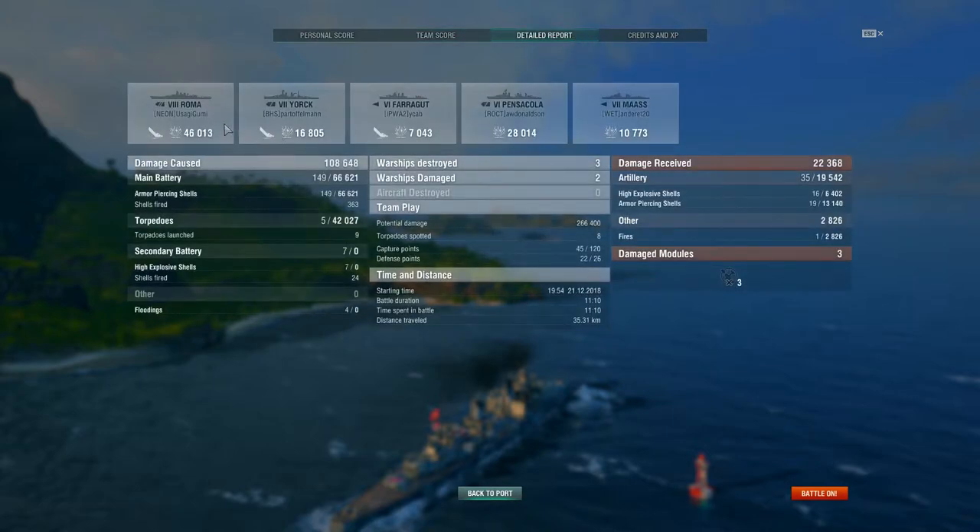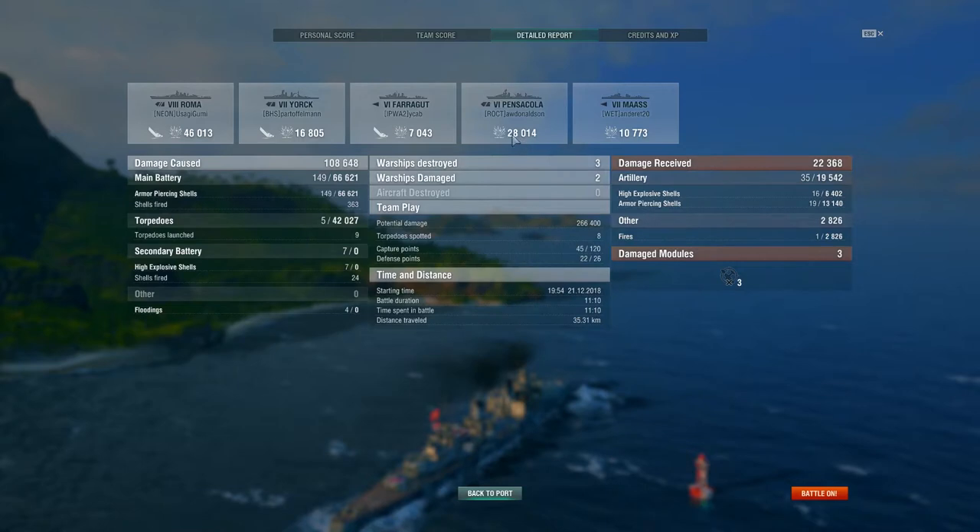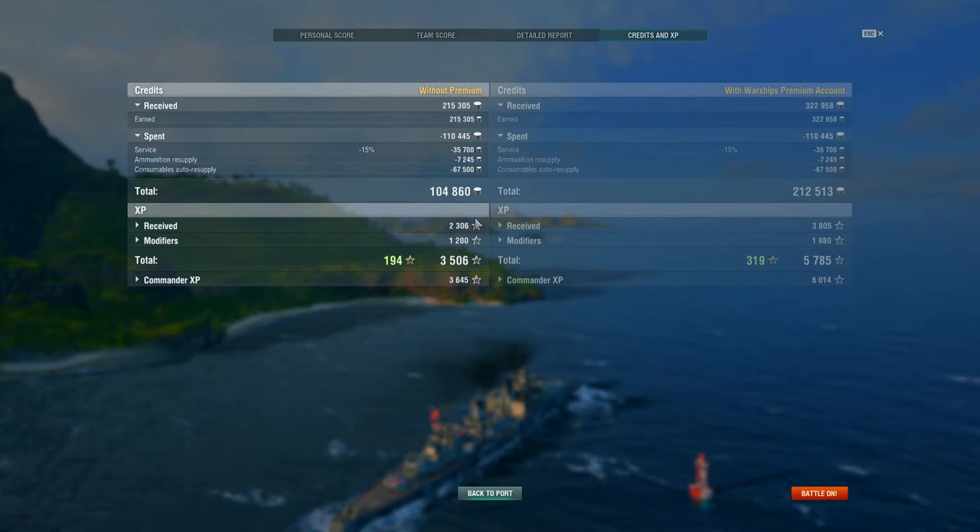In the detail report: wrecked the Roma, finished off the York, ambushed that Farragut. We should have had that Pensacola and that Mutsuki — it was a good idea not to engage around the corner on the Mutsuki. Majority of our damage was with the main battery but we did 42,000 damage from torpedoes, setting four floods. 266,400 potential damage, spotted four torps, 45 out of 120 capture points and 22 out of 26 defense points came from us. Final credits: 104,000 — not bad for a tier seven fight, especially running premium consumables. Thanks for joining me and I look forward to seeing you in game.